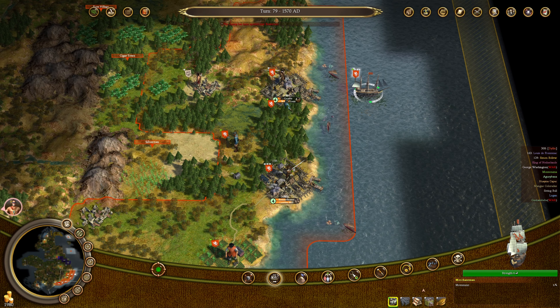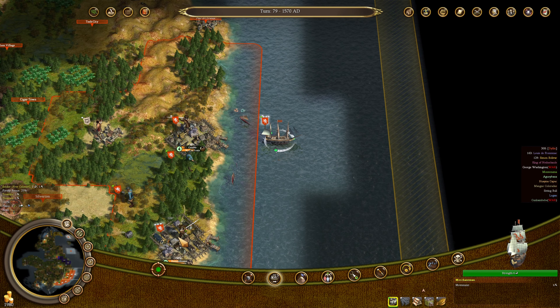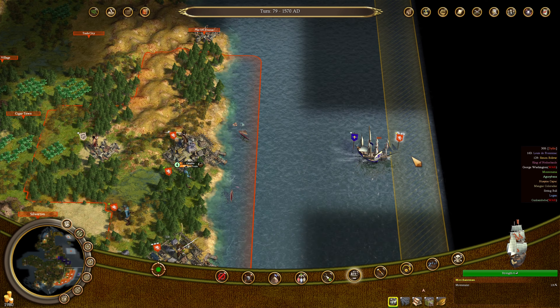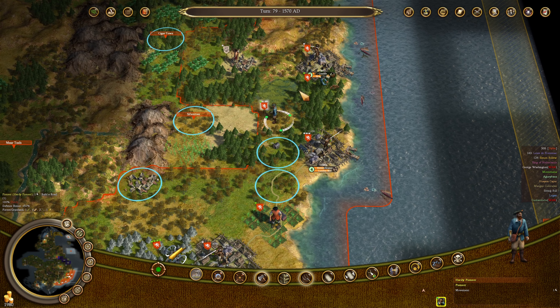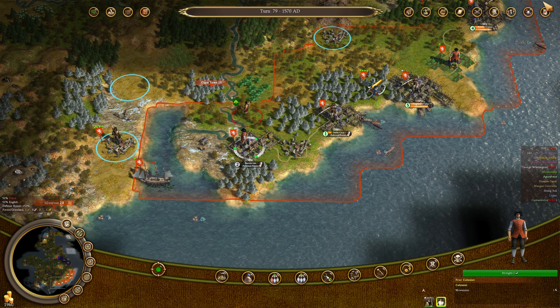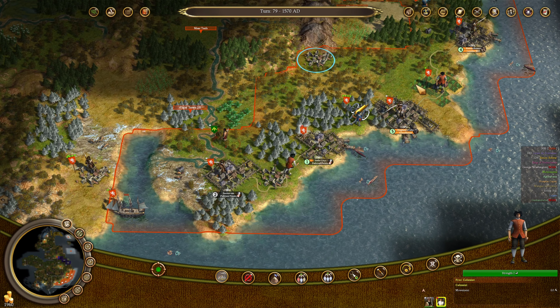I might end up using the people learning in the schoolhouses in England's Folly and Remembrance here pretty soon to become tobacconists. I'm going to need a lot of tobacconists. I'm also going to need carpenters and a few lumberjacks. We're going to swap the colonist out of Beaverton for the converted native — he does better fur trapping. This colonist we're going to send north up to one of the schoolhouses probably to become a carpenter.